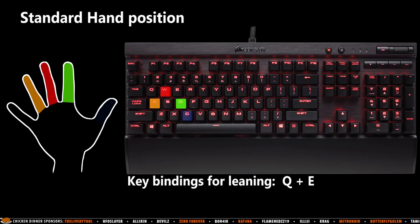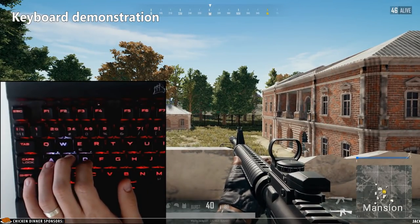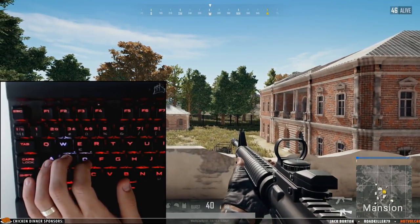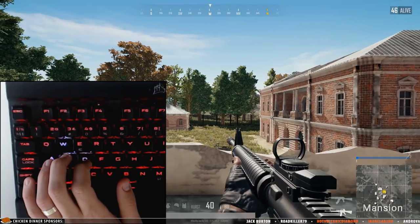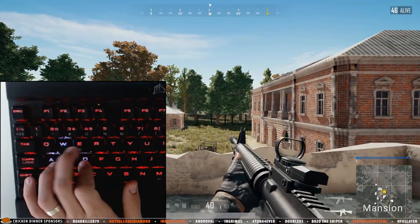I typically have my thumb on C for crouch movements and my little finger on shift for zooming with the scope or holding breath. To demonstrate this further, I recorded my keyboard finger movements while playing PUBG — first simply strafing left and right, and then leaning while strafing left and right.